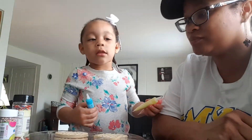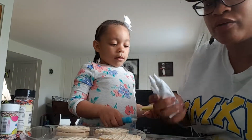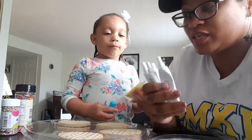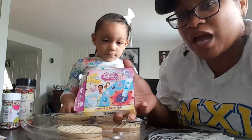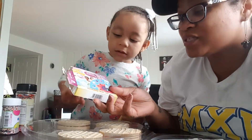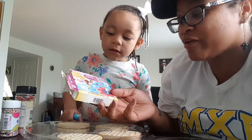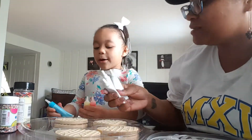Previously, we decorated cookies and Disney has colored icing for different flavors — Cinderella blue, Snow White silver, Bill purple, and Ariel pink. So we have those left over to use also. And now we have blue, yellow, and pink from this kit.